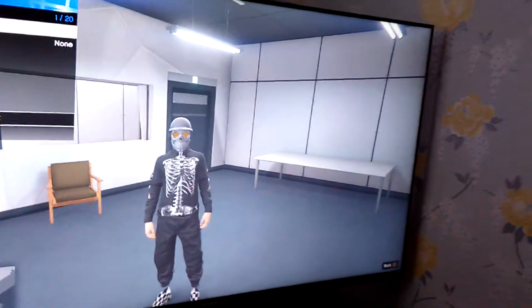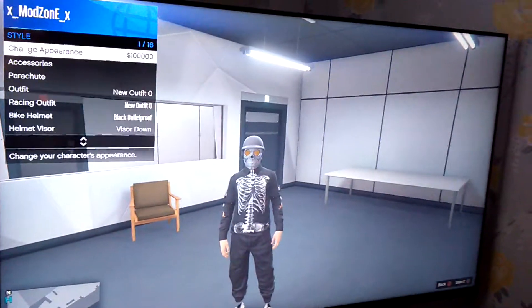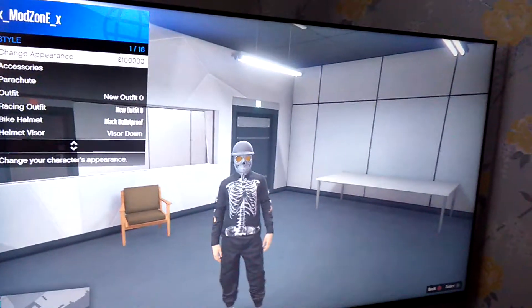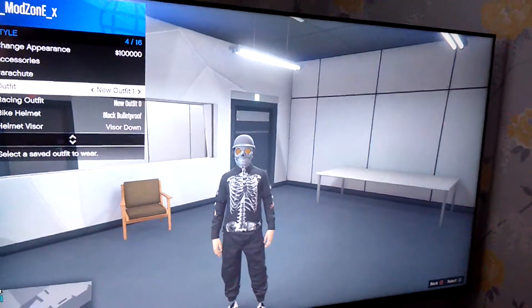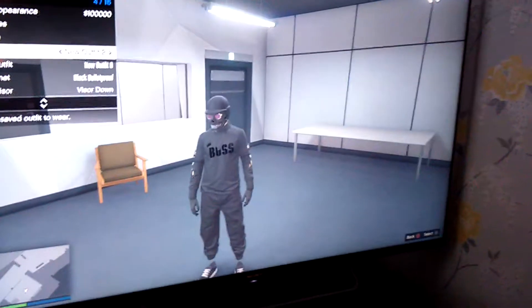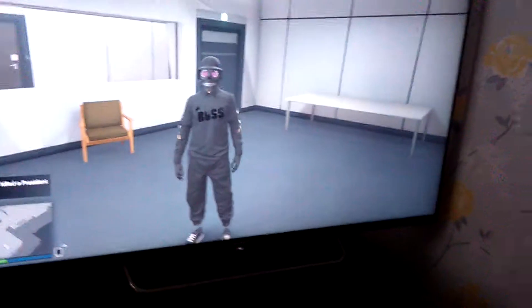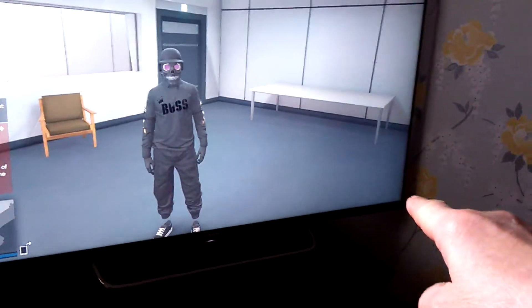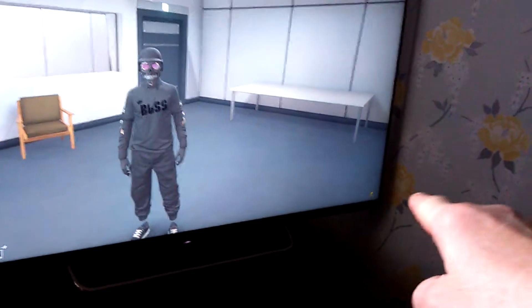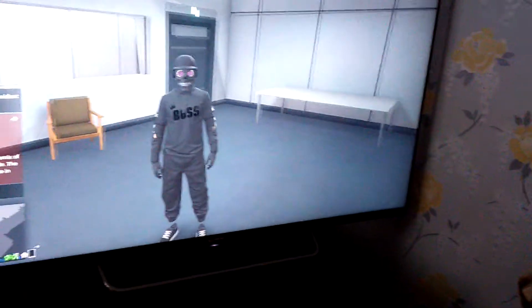Touch the touchpad. Go down to Styles. Change the outfit — make sure the outfit changes. There you go. Back out of that. See the saving circle in the bottom right-hand corner. There it is — a little saving circle. Job done.